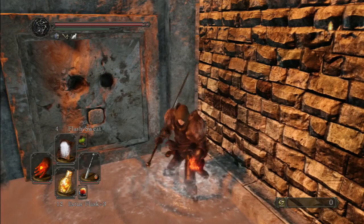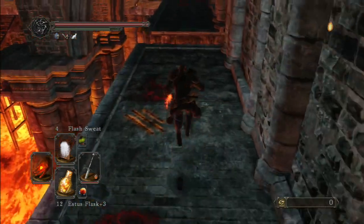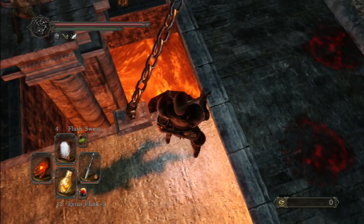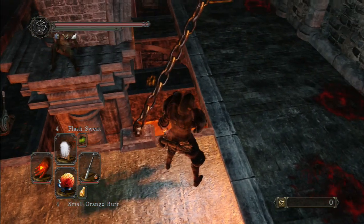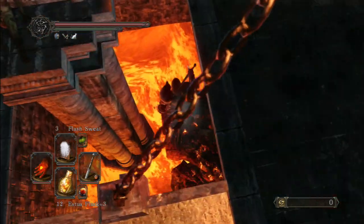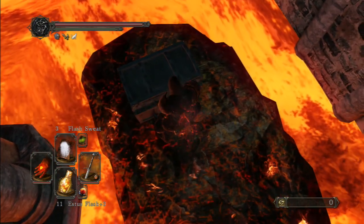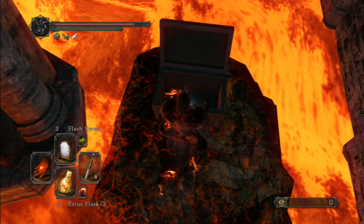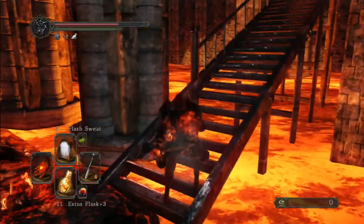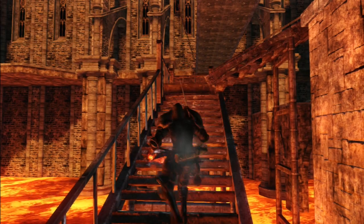That looks good enough — let's run back. Don't waste your time. I've got my ring on, I'm going to eat a small orange burr, tap my flash sweat, and then drop on down. You can see how slowly my health is going down. Come on — hurry up — open it! Nice, and then let's get out of here. That lasted quite a bit. That's the first chest — let's head on to the second chest.